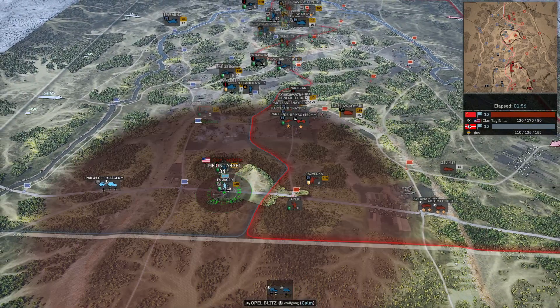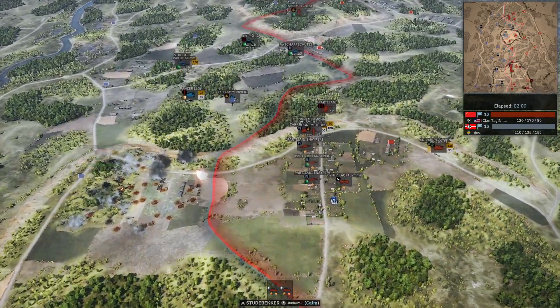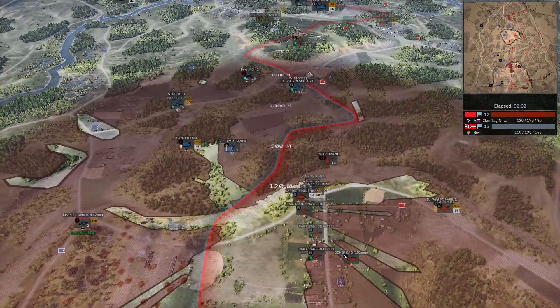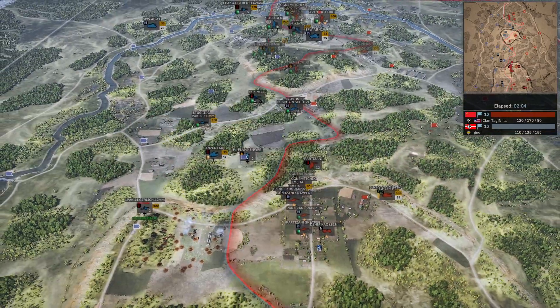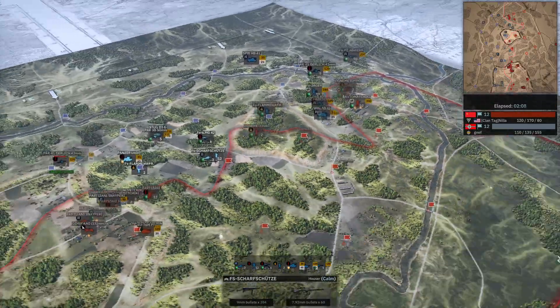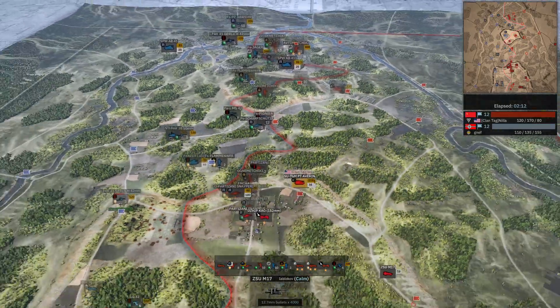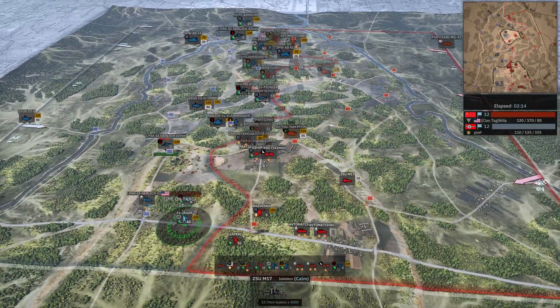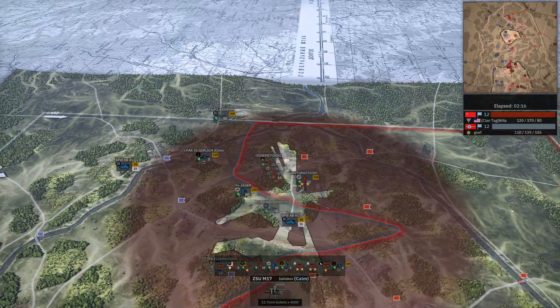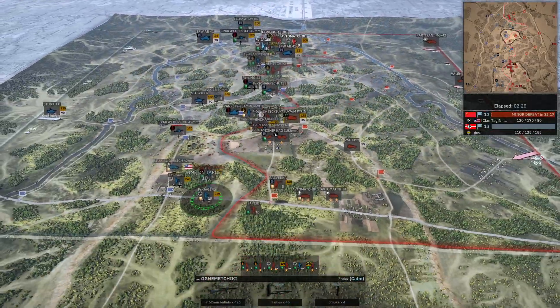Seeing reinforcements, Nilla dropping an off-map here — looks like he's going to go for a push in this area. Not a bad spot to take control over; you kind of shoot down this main road cutting off this entire side of the map. Nilla looks like we're not seeing too much action yet on the front.